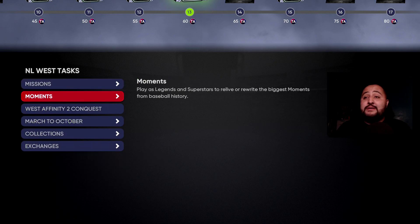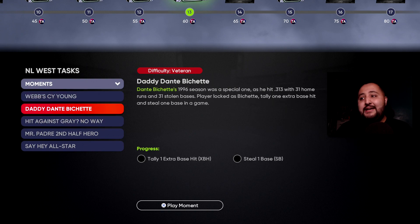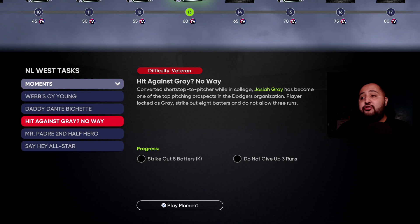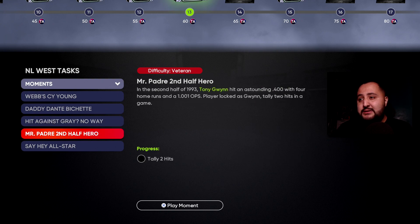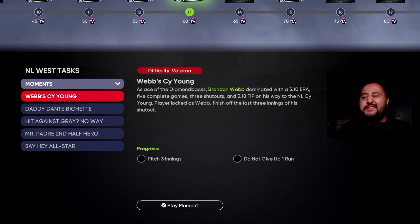Another thing to note: each division comes with 5 moments, and completing all 5 gives you 10 Team Affinity points. The missions include things like: pitch 3 innings without giving up a run, tally one extra base hit, strike out 8 batters, don't give up 3 runs, and tally 2 hits with one extra base. Nothing too difficult.